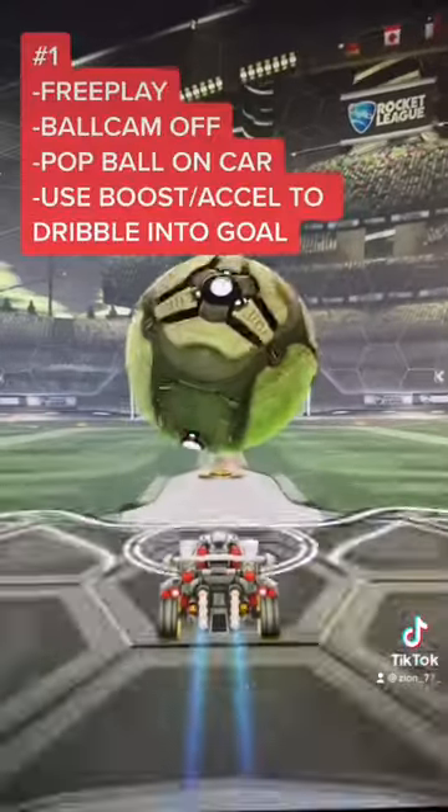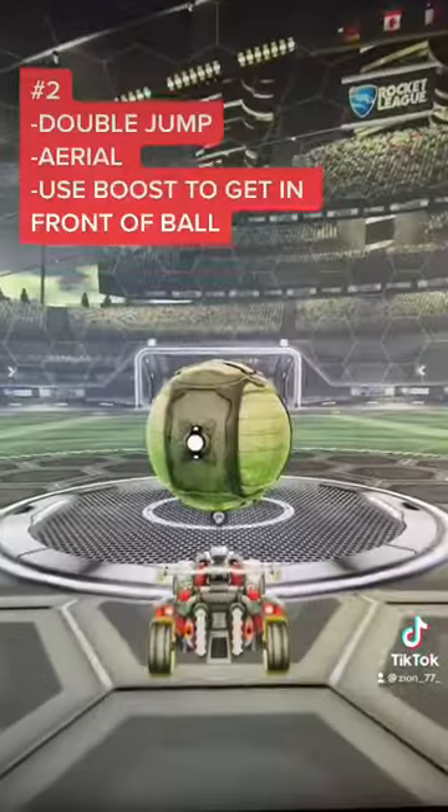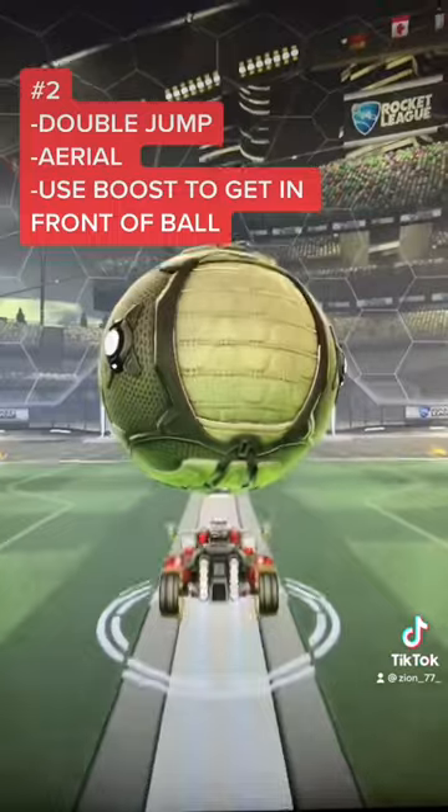First, go to free play, turn ball cam off, pop the ball on top of your car, and simply try to drive it into the goal. Next, pop the ball on top of your car and let it roll toward the back of your car. It's better to be toward the back than the front for this mechanic.